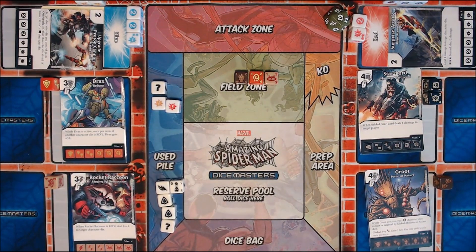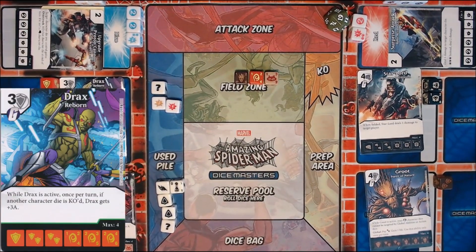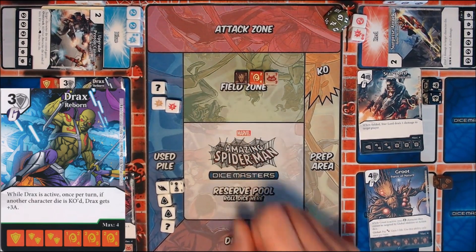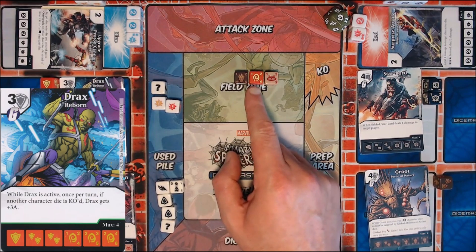There's nothing more I can do in my main step, I have nothing more to field, nothing more to pay. Zach has passed and I'm going to move straight to my attack step, because I want to do some damage. There's one thing I didn't explain about Drax. His card text says: while Drax is active, once per turn, if another character die is KO'd, Drax gets plus 3 attack. And what do you know — a character was KO'd. It was Zach's character, but that doesn't matter, it just says a character. So because Zach's Steve was knocked out, Drax automatically gained a plus 3 attack. So instead of being a 1/2/4, he's a 1/5/4.